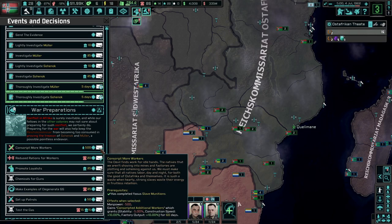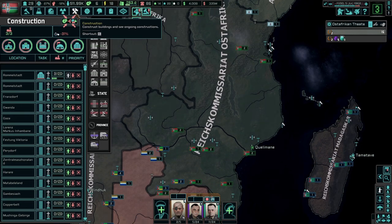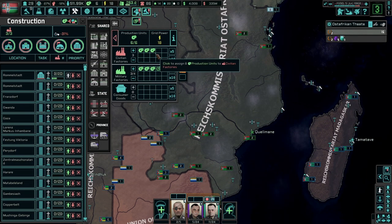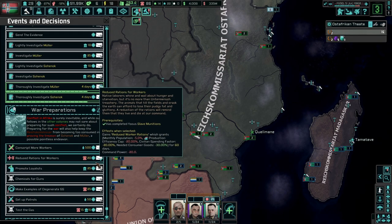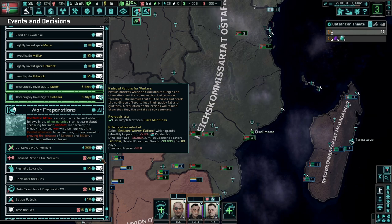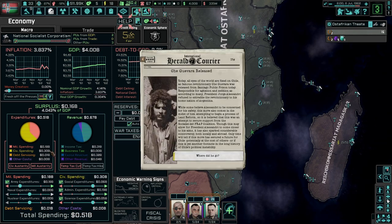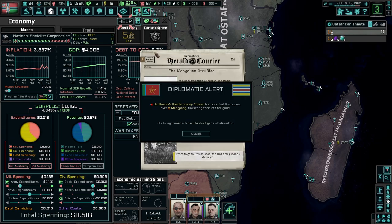Let's conscript more workers. We lose stability for a couple days, we gain more construction speed and factory output. We'll try to build more prisons here. We don't have grid power, just need more stuff here. Reduce rations for 60 days - you can get civilian spending way down.